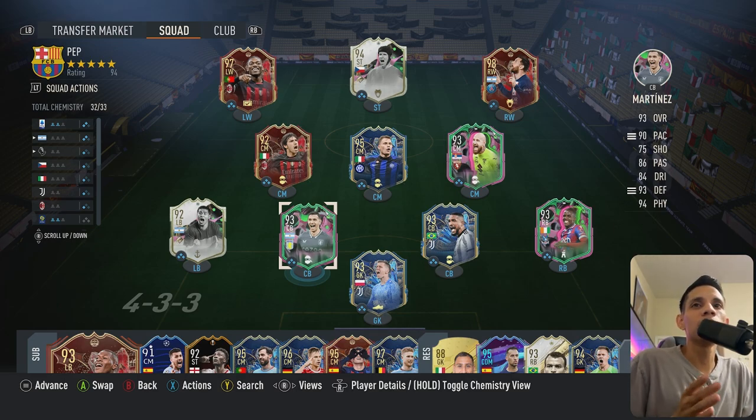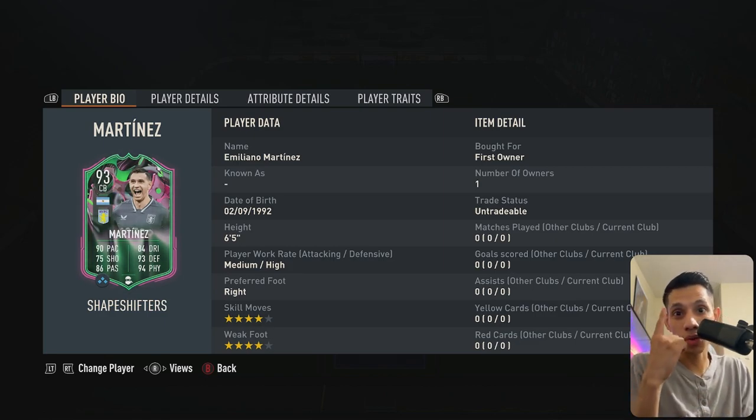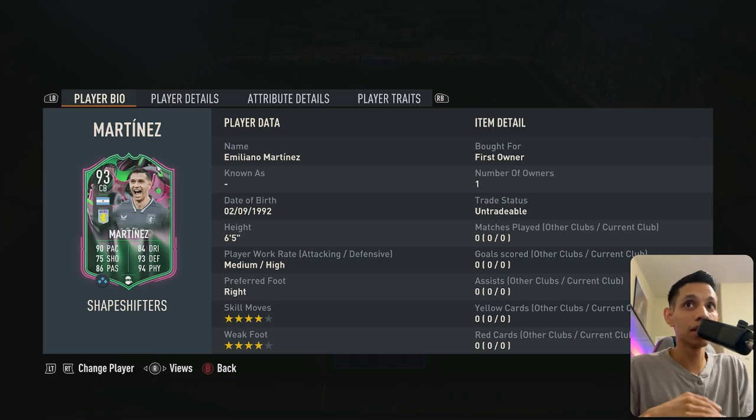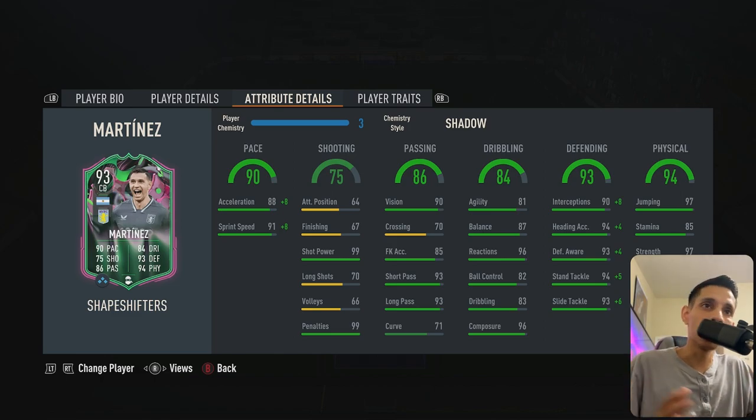Welcome to another player review. Today we have Emiliano Martinez — 6'5, high and stocky body type, which is a rare body type. When it's high and stocky it's a must-do SPC, especially when it's got 88 acceleration. So this is going to be a big player — he's sitting at 96 acceleration on the lengthy, which to me is very important.